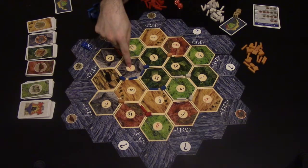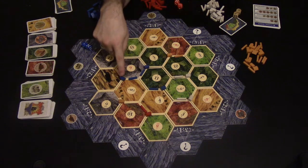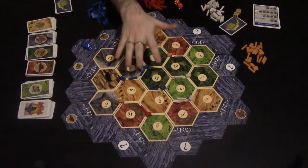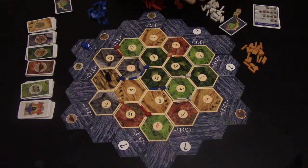Now he has three settlements on the board, and if a six is rolled, he would not get one ore — he would get two ore, because he has two settlements surrounding that hex. The third thing you can build is a city.